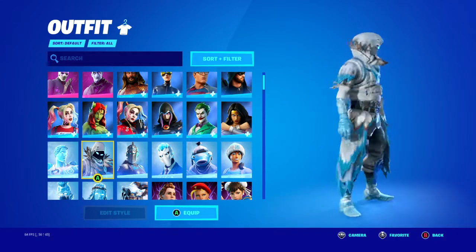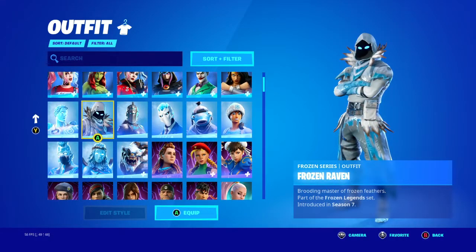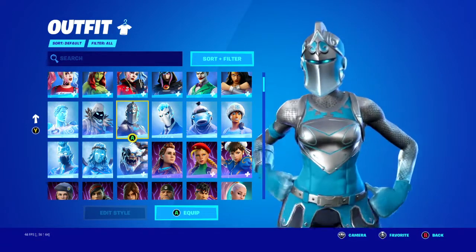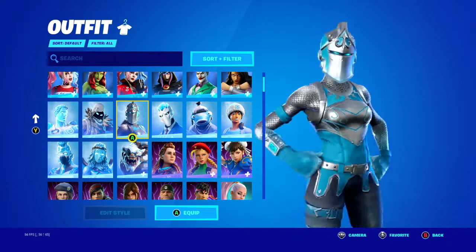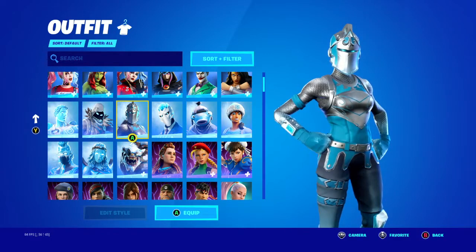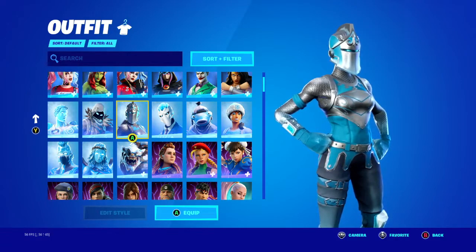Frozen Raven — I do love Raven as a skin. Frozen Red Knight — I love her, I used to main her. When she came out in Season 7 around Christmas, I actually got her for Christmas and I remember using her a lot with the Studded Axe, going into solos and duos by myself back when I was really good at the game.